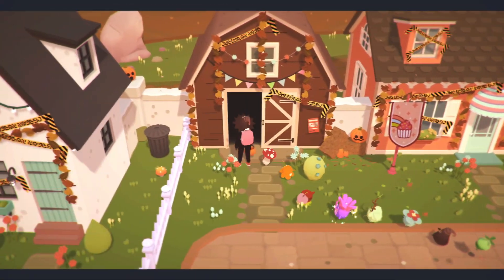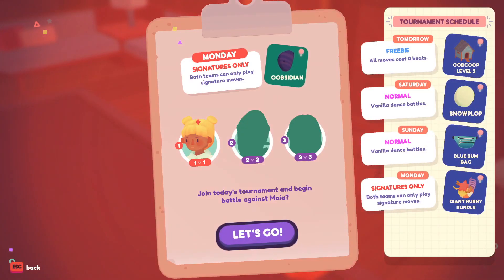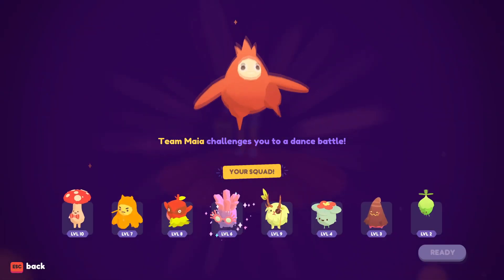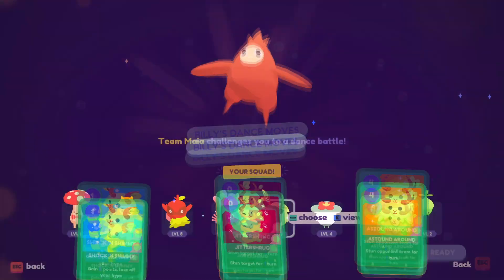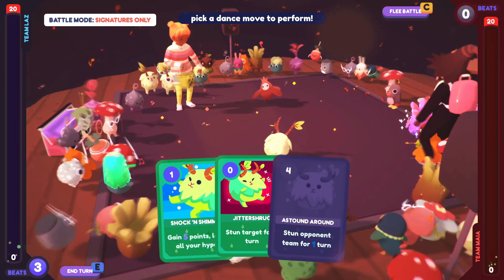'Condemned — no entry permitted.' Don't tell me what to do, that sign can't stop me — I can't read! Obsidian, obsidian — oh yes! Signature moves only. Gain five points, all your hype sends a point for one turn — yeah, if it's just signature moves only and this is the Obsidian zone, we've got to be aggressive.